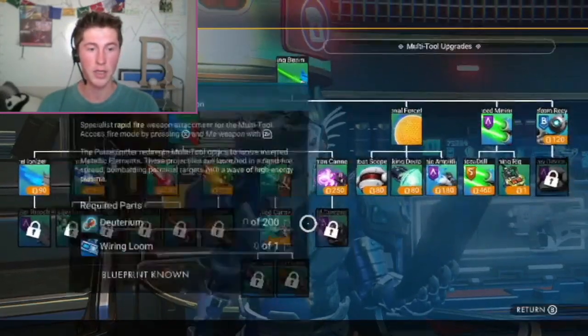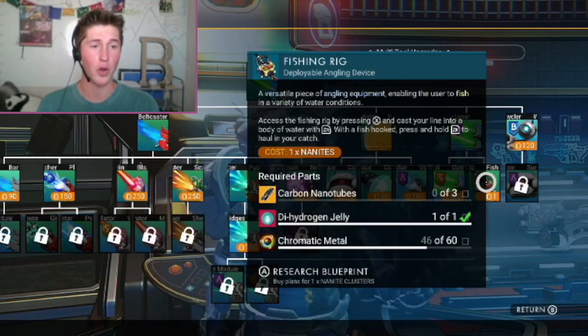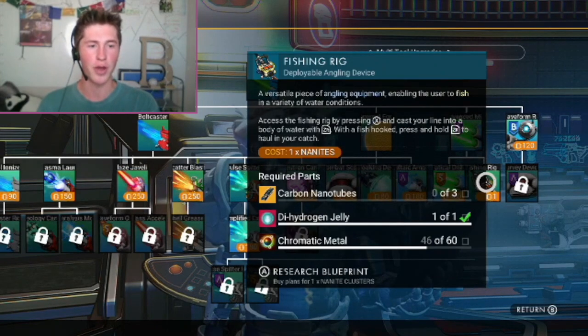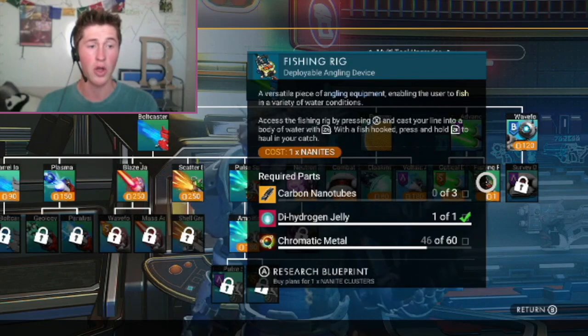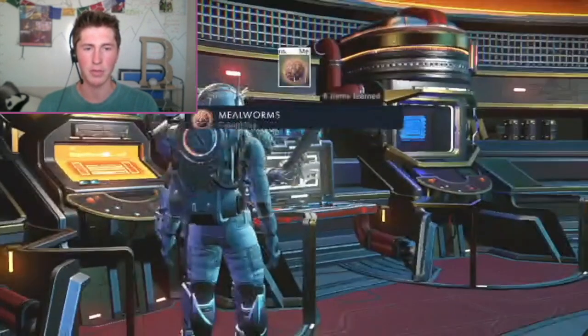I want the fishing rod right here. A versatile piece of angling equipment, enabling the user to fish in a variety of water conditions. Access the fishing rig by pressing X and then cast your line into a body of water with ZR. I need some carbon nanotubes and some chromatic metal to make it.